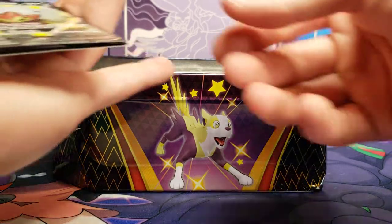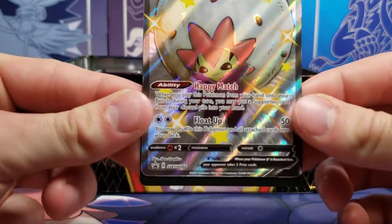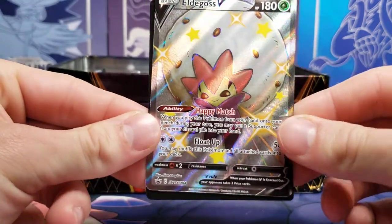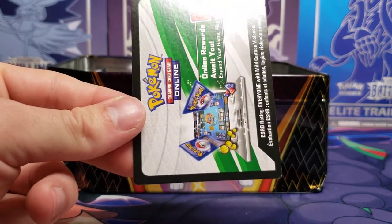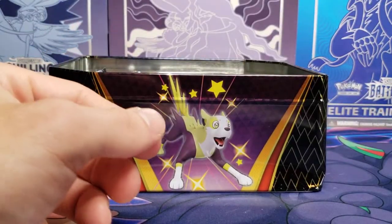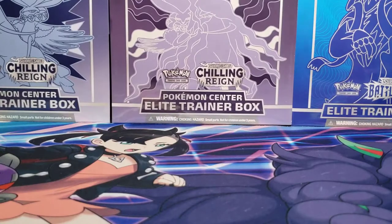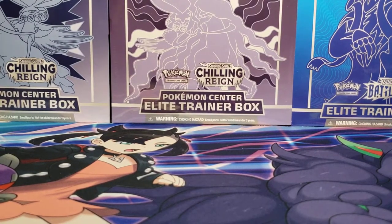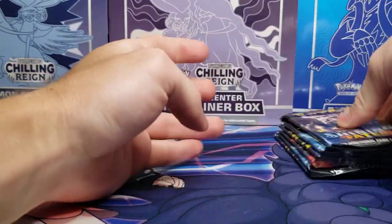I'm gonna throw this plastic off to the side. Here is our promo card, number Sword and Shield 84. Very nice card — I'm gonna sleeve that up shortly. And then the code card for someone out there. The rest is an empty tin.